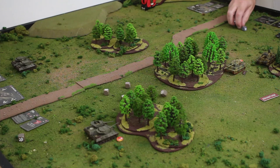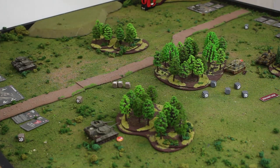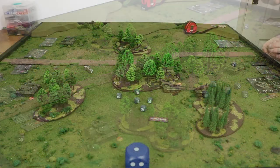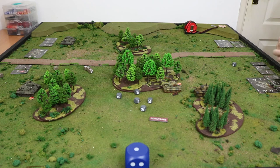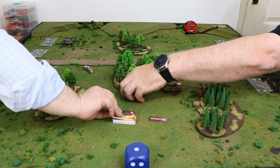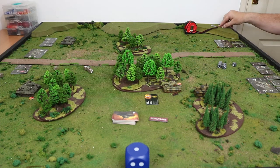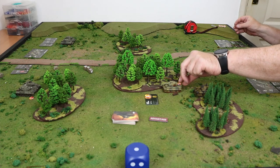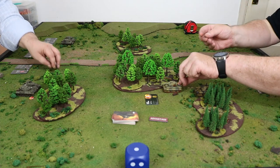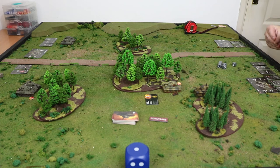Shot number two: two hits and a crit. Two flat damage and then a crit — stun crew. No more damage, but it is persistent. So two normal damage, taking me up to five total.